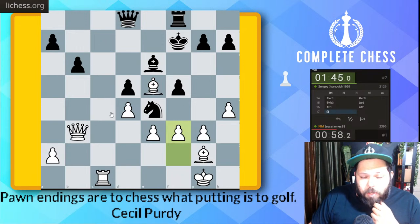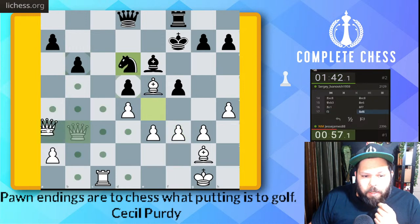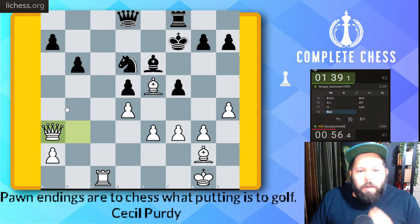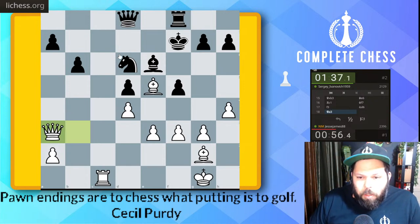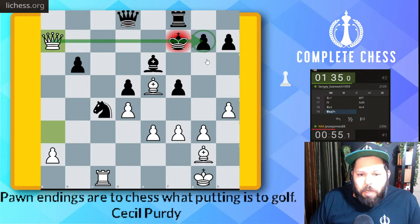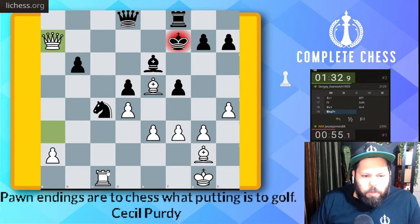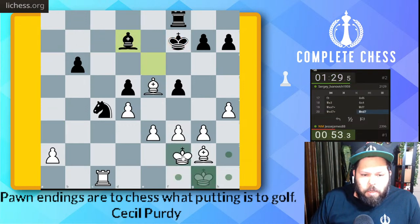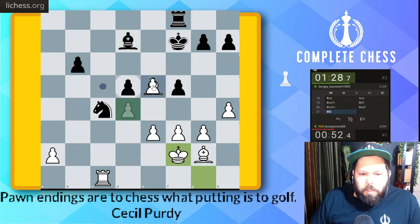Oh, rook c7 check — well they might go knight back to d6, queen a3, so double attack on a7 and over here. They might have to trade queens because queen takes check here, so I think checkmate is over here. I think they have to trade queens, which I am not against. Queen takes, king f2 — let's defend the pawn.